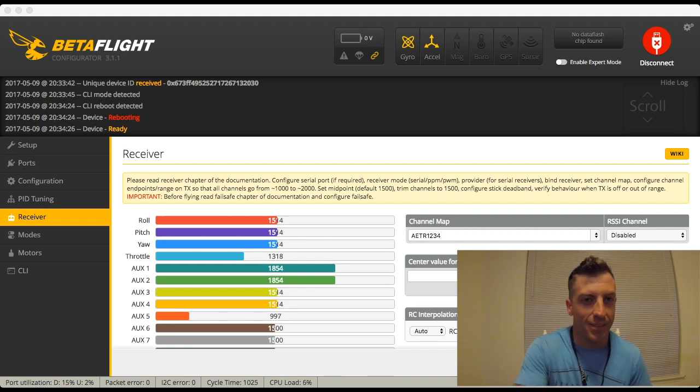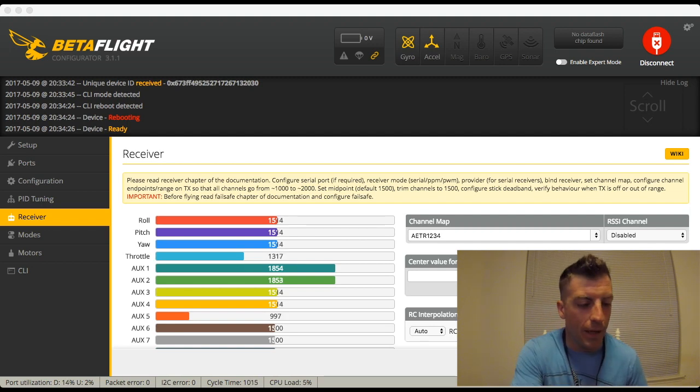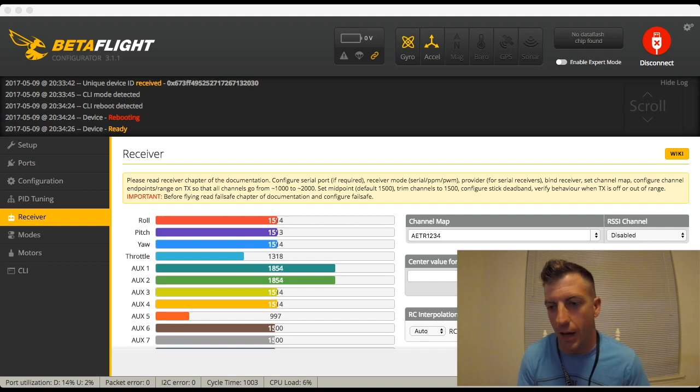Check this out. So talking about tiny whoops — I just flashed a new firmware. And I thought I'd put all my stuff back to how I used to have it. But when I went to go arm, my tiny whoop wouldn't arm. And it reminded me of a problem that I had for the longest time when I first got mine, and I've seen many people have.